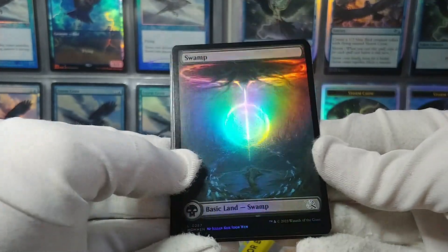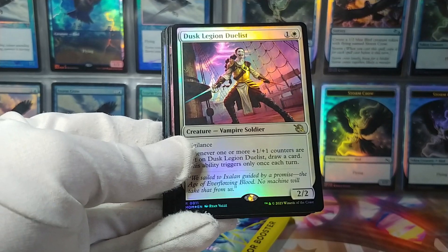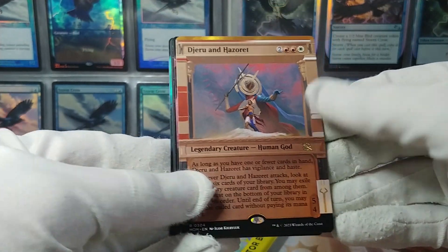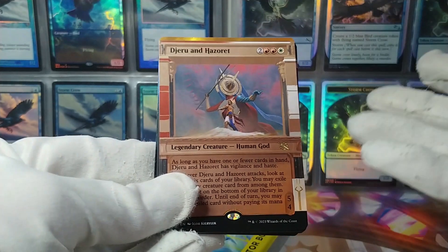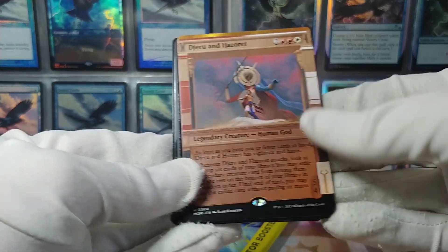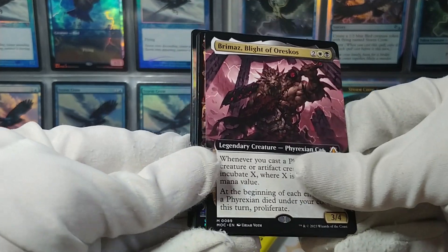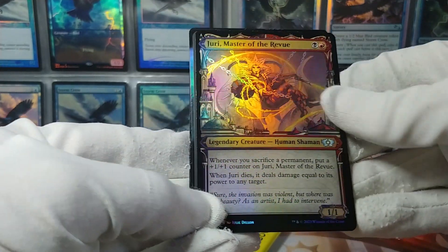And naturally the full art foil basic lands — these I am definitely after. I hope I end up opening the complete set. We also have Dusk Legion Duelist as a foil rare. And Jeru and Hazoret as a sort of display background showcase non-foil rare. They took all the random showcase backgrounds from a whole bunch of different sets and printed them again on cards from the part of the multiverse where those sets would have taken place. We also have Brimaz, the Blight of Oreskos, which is a Commander mythic rare. And Jury Master of the Review as a showcase foil.